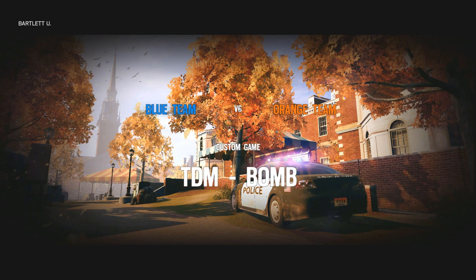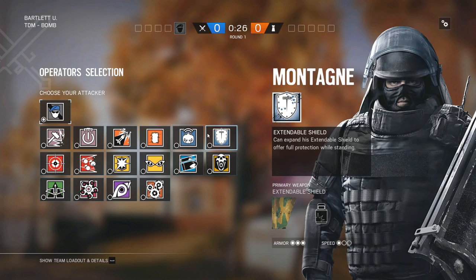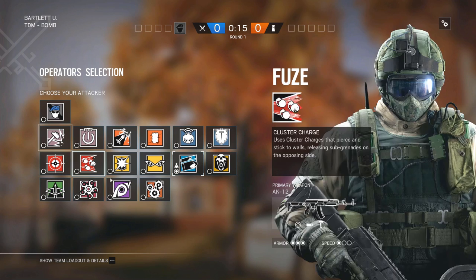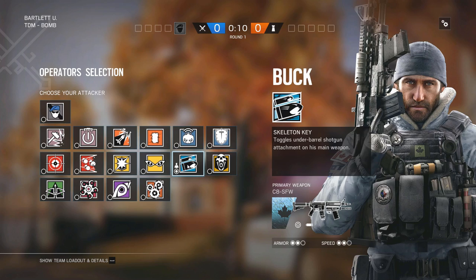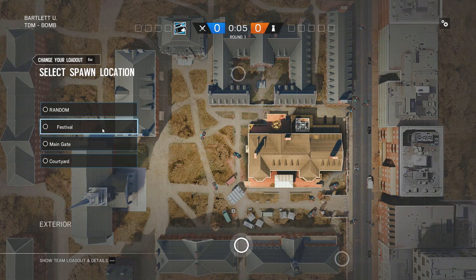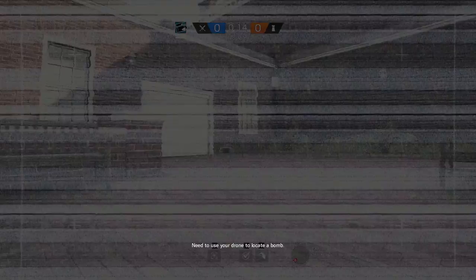We're going to go over the attack side of Bartlett University. Make sure to check out the defense guide in the description, as well as all the other map guides. We'll take Buck here. For attackers, Blackbeard is really good for this map because you can hang off all the windows and basically be invincible. Ash explosives to clear wires are always good. Probably take Buck, Sledge is good, and Hibana in case there are reinforcements. We'll probably spawn over the festival area — probably a bit safer.